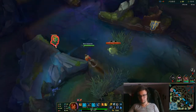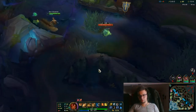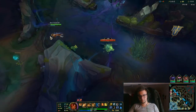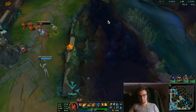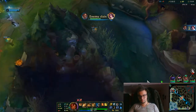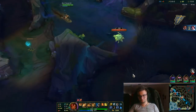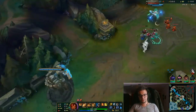Now we can finish Luden's — that's an amazing item that you should strive for every time. There might be an Echo, but because he's 0-3 we're not that scared. This pack might not have the best idea of League of Legends because he actually used Q in the wrong way. He already failed two Qs, but we're going to accept him as he is.